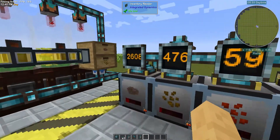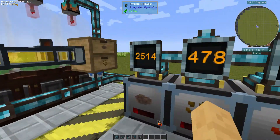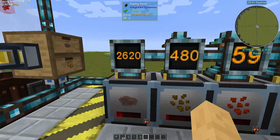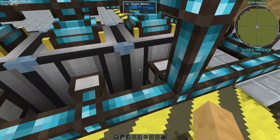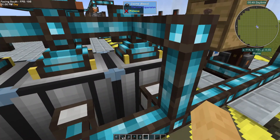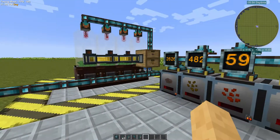So to start with, our storage here. I've got some inventory readers on each one just so I can see how many of each kind of seed and canola we have. On the back of them here are item interfaces that are adding these to the integrated tunnel storage network, so they're available for everything else to use.